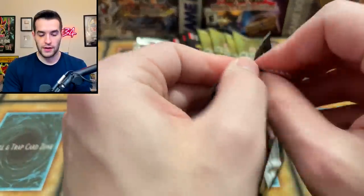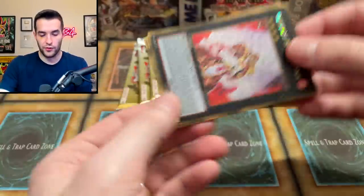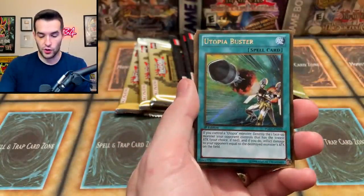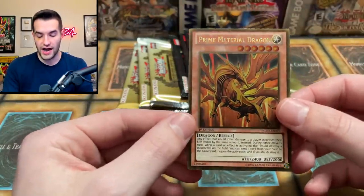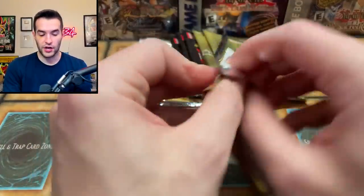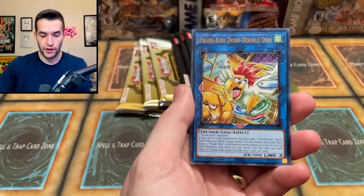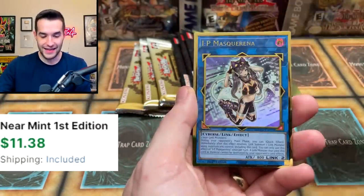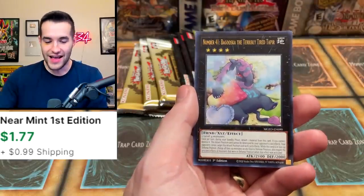Premium Gold — let's go, big potential in this set. Here's a Fire Fist Tiger King — probably not a great pull. Number C88 Utopia Buster, Icarus Attack, and Prime Material Dragon — very nice. Maximum Gold Eldorado: Weather Painter Thunder, Weather Painter Snowy Canvas, Gamma again, IP Mascarena — there we go, we're getting some good cards now — and a Baguska. We're getting some good cards finally.